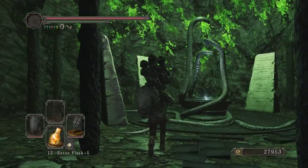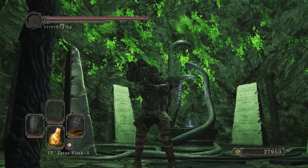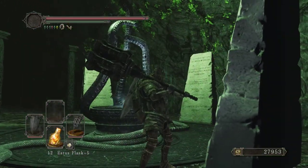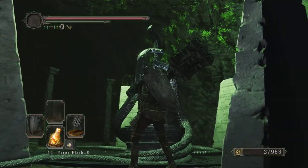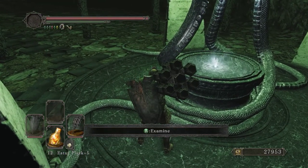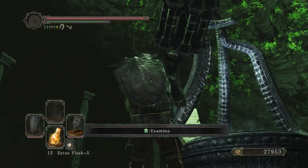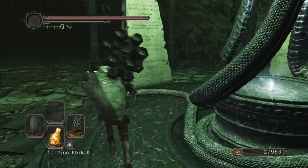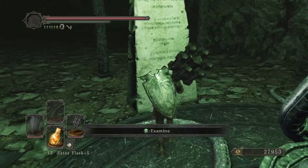We saw this before - this little shrine with snakes or serpents on it, with their heads cut off. I don't know if it's related to the DLC, but there are three of them, and there are three DLCs.